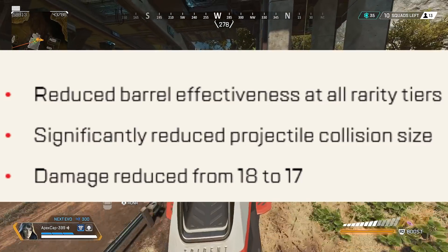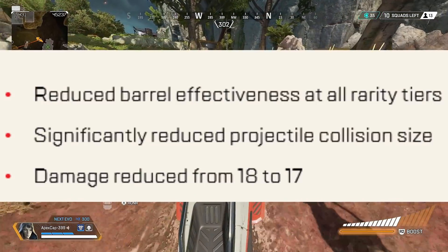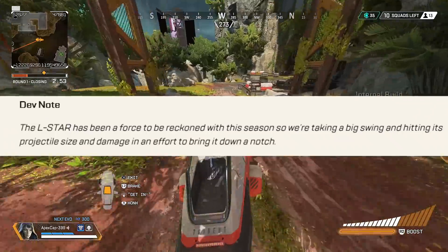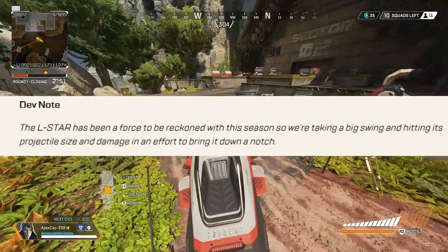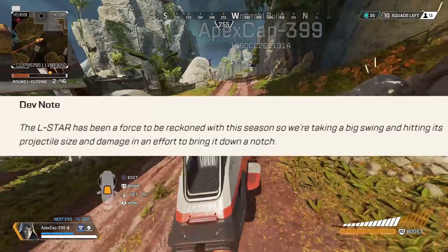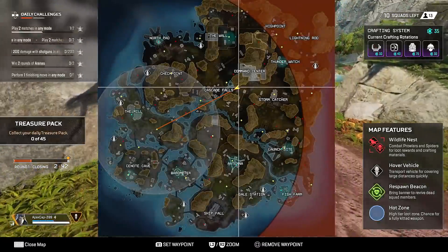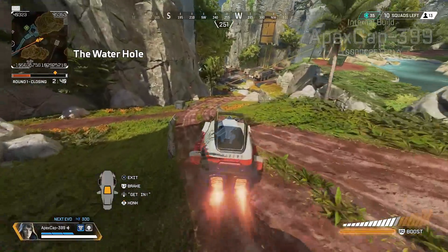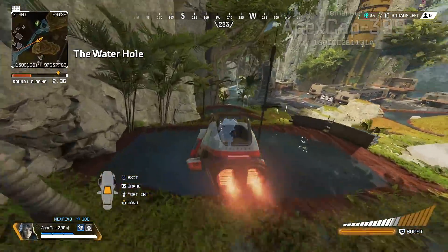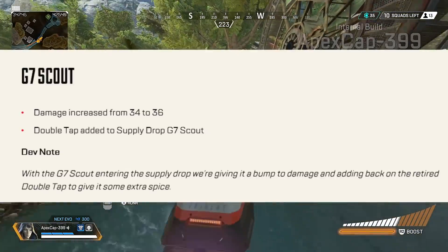Now one I've seen many people talking about — the L-STAR: reduced barrel effectiveness at all rarity tiers, significantly reduced projectile collision size, and damage reduced from 18 to 17. The dev note says the L-STAR has been a force to be reckoned with this season, so they're taking a big swing at its projectile size and damage. It was definitely pretty strong, especially in ranked arenas, so hopefully this brings it down a notch.